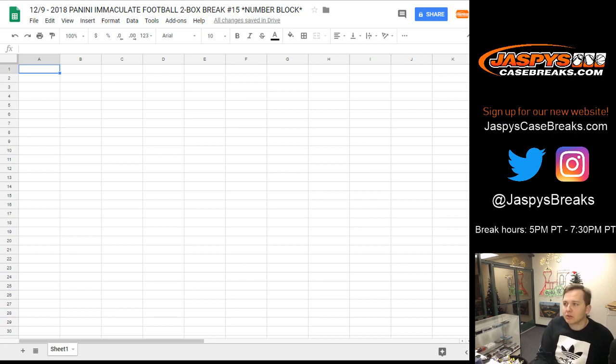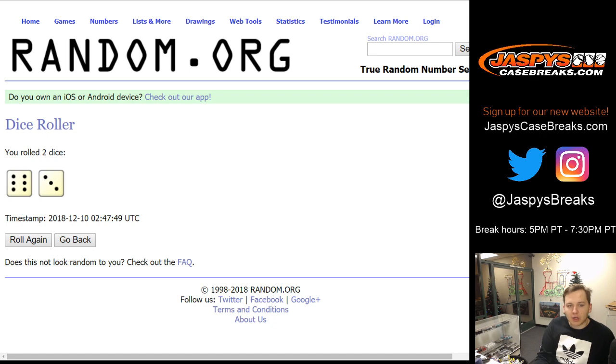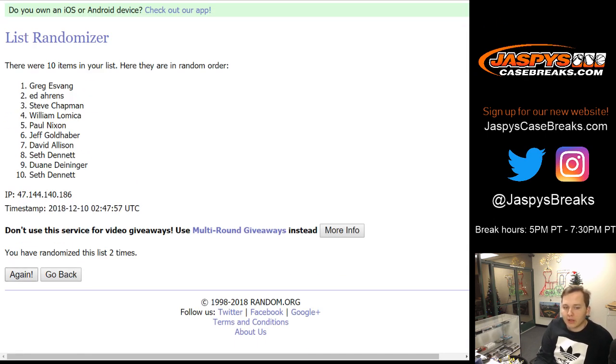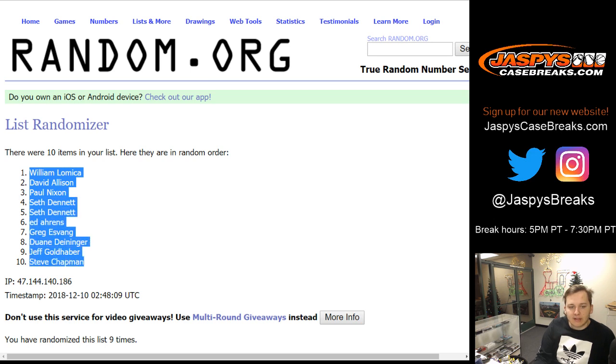2018 Panini Immaculate Football two-box break number 15, random — sold out at jazbeescasebreaks.com. Thanks everyone for getting in. We're going to roll the dice nine times. Good luck — six and three — so one, two, three, four, five, six, seven, eight, and nine. We got William down to Steve.